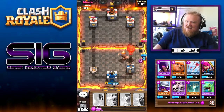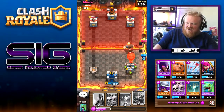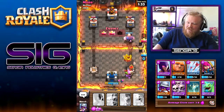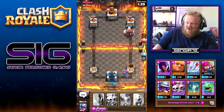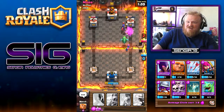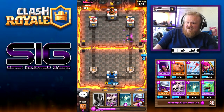Oh my god, that was a terrible misclick — I think that just lost me the game because I can't kill that balloon fast enough. I'm going to chalk this one up as a loss unless I can pull something immaculate out of a hat. If we get the baby dragon down and the archers, we might be able to finish that tower off — okay, that's not so bad.